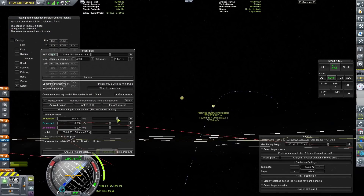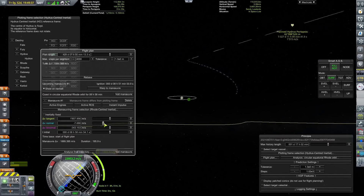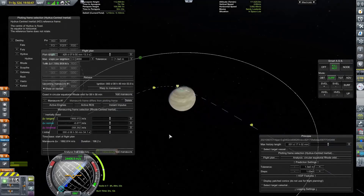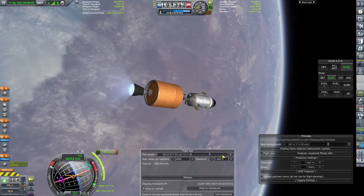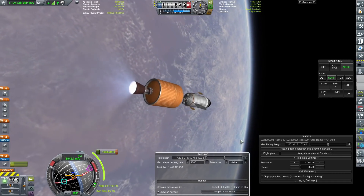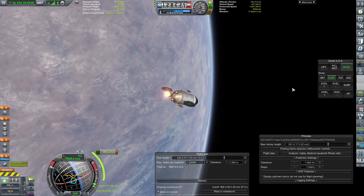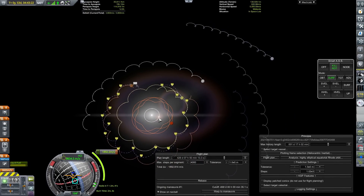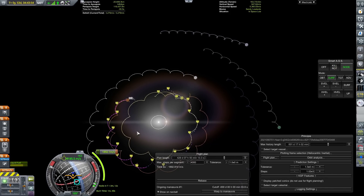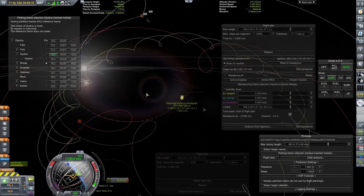I think someone asked me to go into Principia a little bit. I'm using Principia which is why the orbit lines look all funny and squiggly on the map - it adds n-body physics into the game, so every celestial body in the system pulls on everything else. The Tempest system is a binary star system, so none of the planet orbits are particularly circular. If you look at the map screen, the planets create a flower pattern around the center of the system because there are two massive stars there.